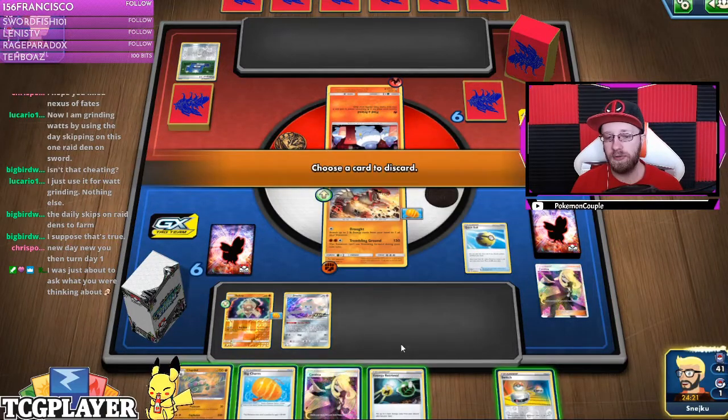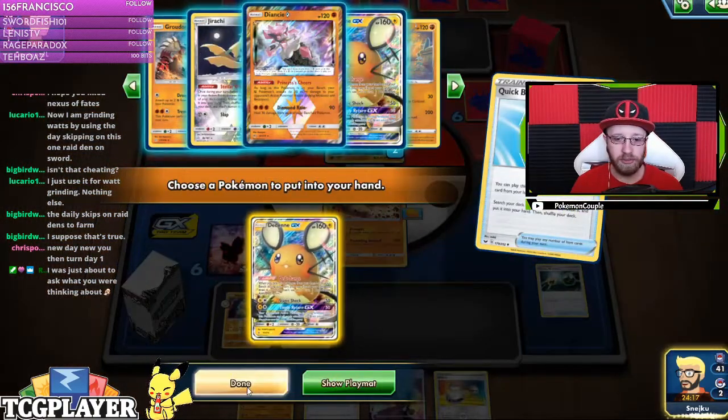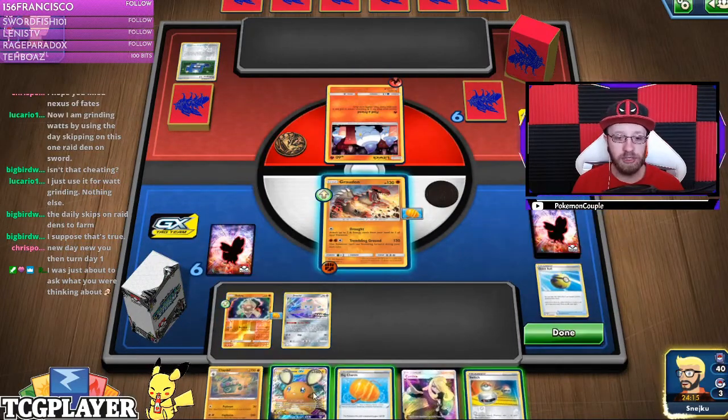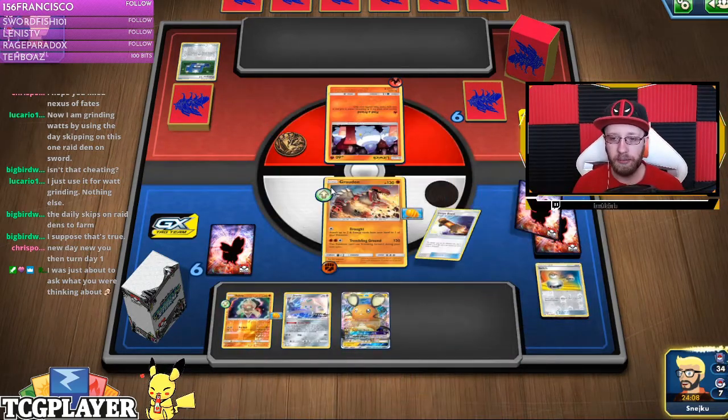I can still go for Diancie, so I'm gonna take that risk and go for Diancie. The reason behind it is to get energy acceleration, because I do need acceleration in this matchup quite badly.